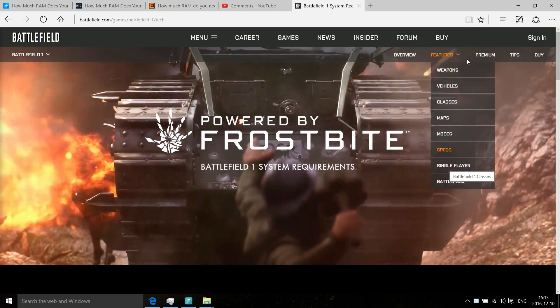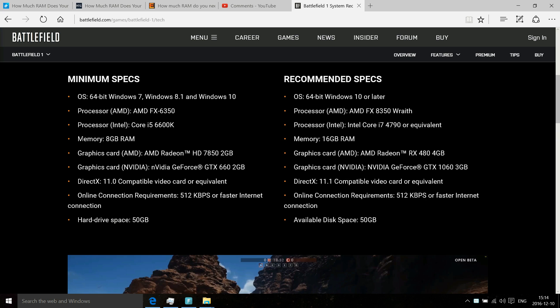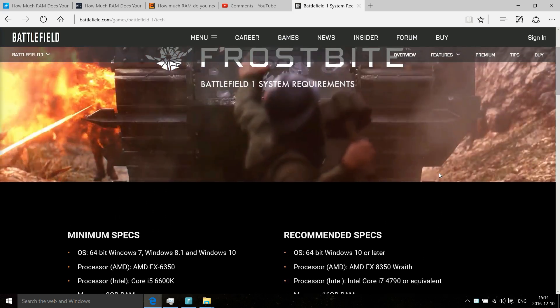Battlefield 1 has some pretty high requirements for PC specs. As you can see, the minimum requirements are 8GB of RAM for system memory and recommended is 16GB. But what kind of performance difference would they both make? Let's find out.